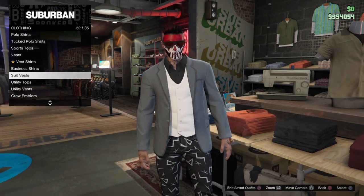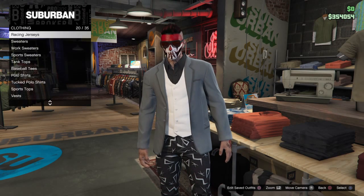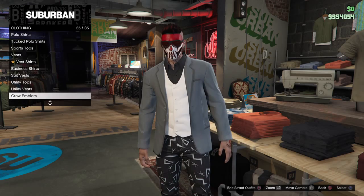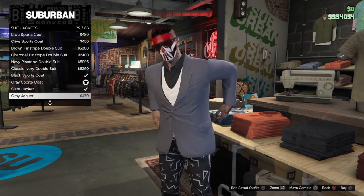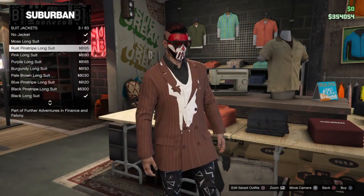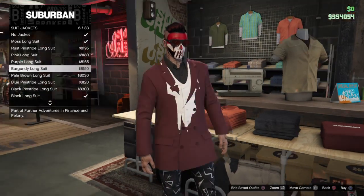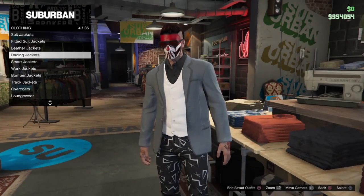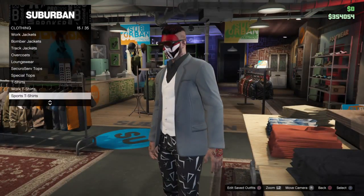If they don't glitch, just try another one and they should be able to glitch out. Then go back up to suit jackets and go to the long suit — you can pick any color long suit, and you can also have any color suit vest with them.